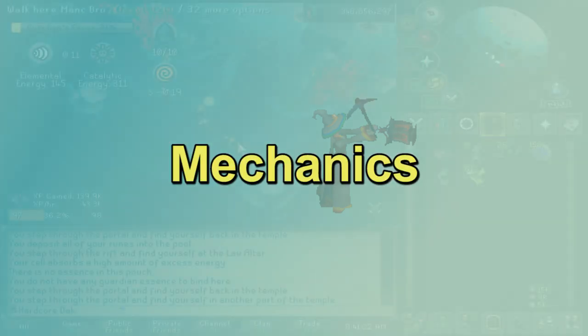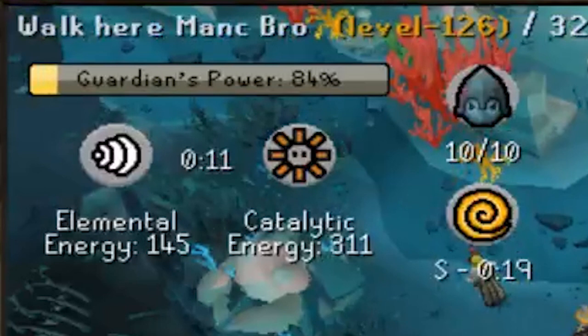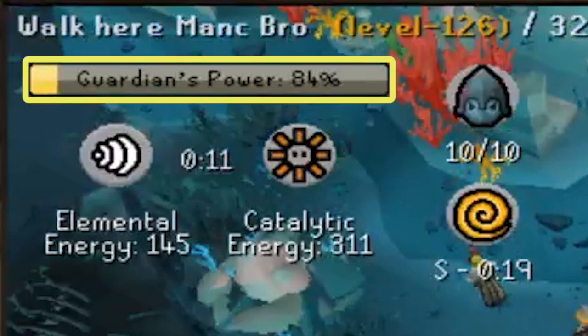Let's go over the basic mechanics of the minigame. First, let's look at the interface in the top left corner. This top bar shows the current Guardian's power, which is pretty much just a progress bar. To make it go up, you have to give the Guardian some Guardian Stones, which is going to be the main thing that you're making during the minigame.